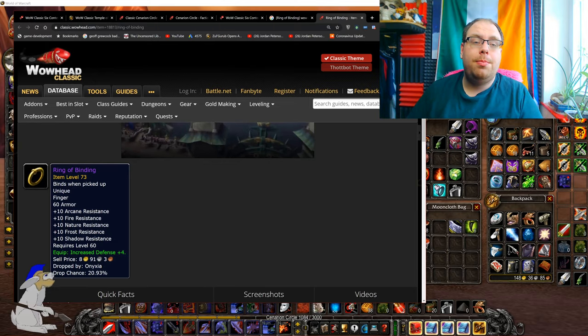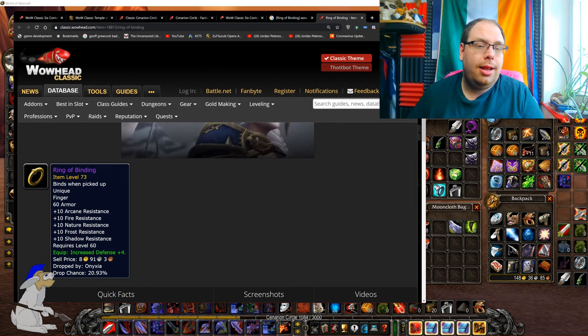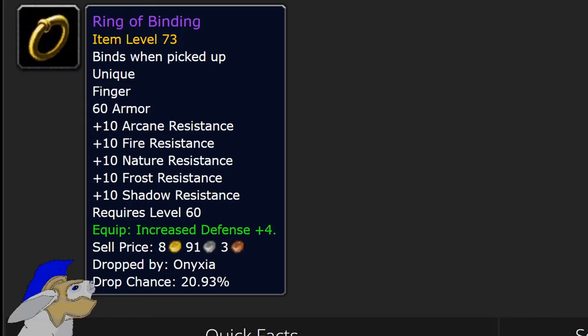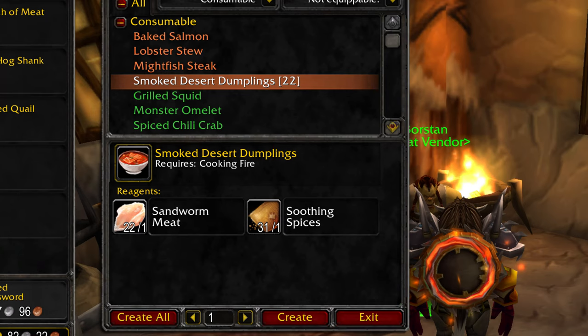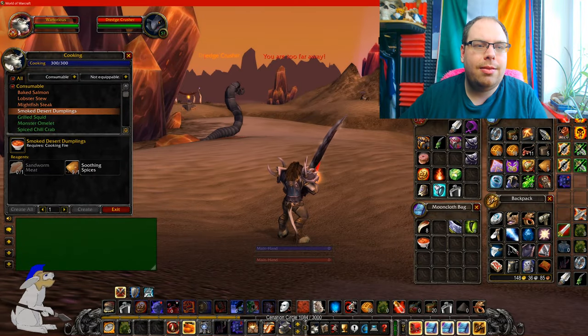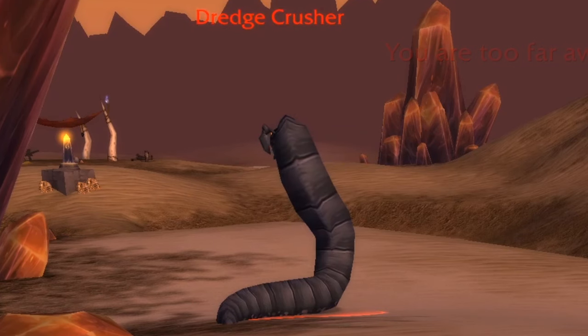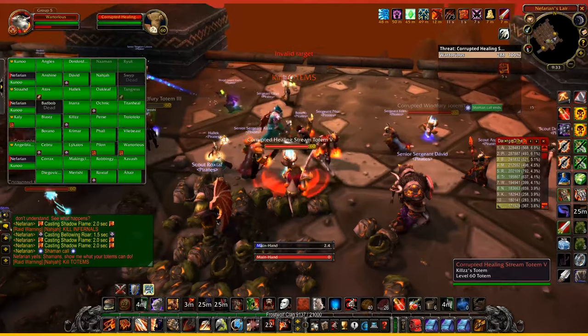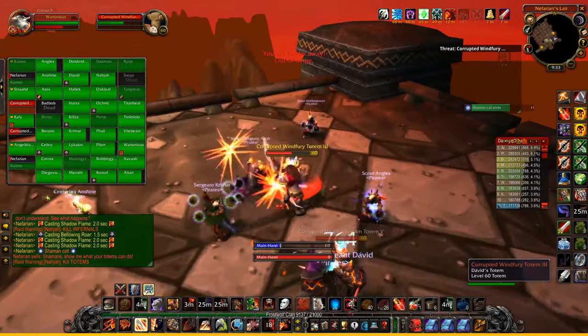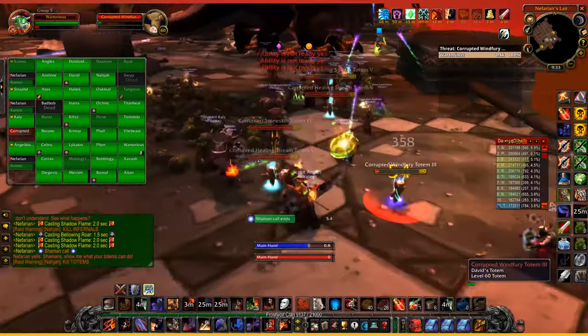Some items you can already get — for example, the Ring of Binding, which is very useful and gives you plus 10 resistance to basically everything, and it actually drops from Onyxia. Another really nice item you can get from Cenarion Hold is the Smoked Desert Dumplings. You get the sandworm meat from dredge crushers in Silithus, and these actually increase your strength by 20, which is really decent and equates to 40 attack power.